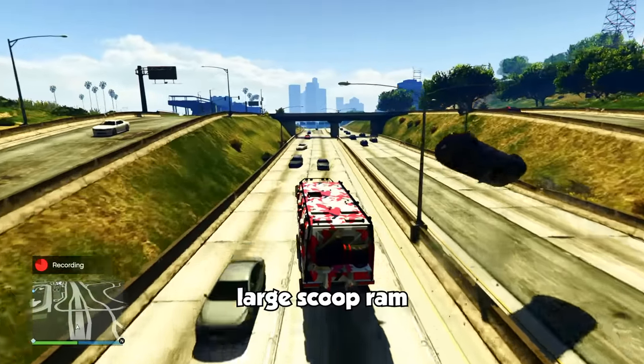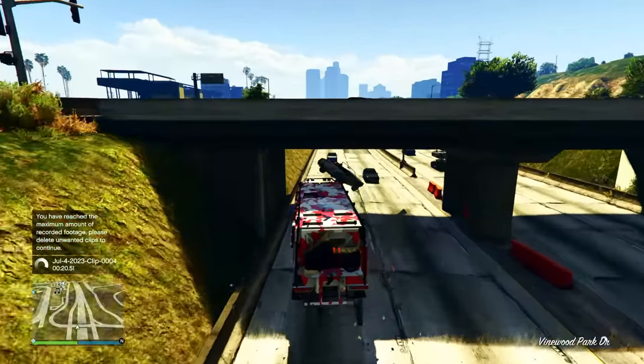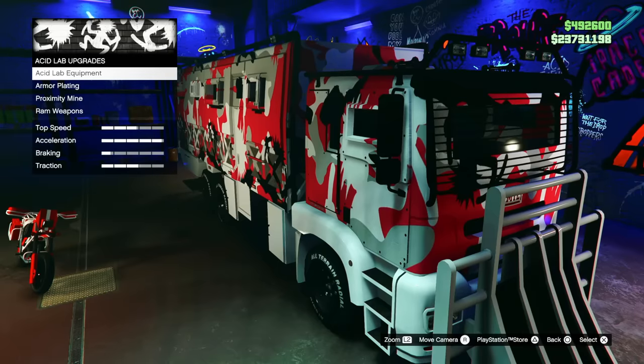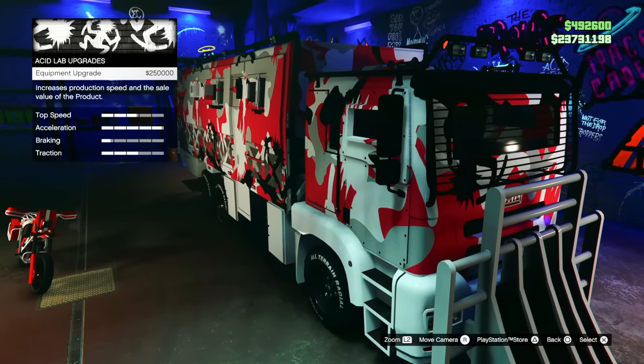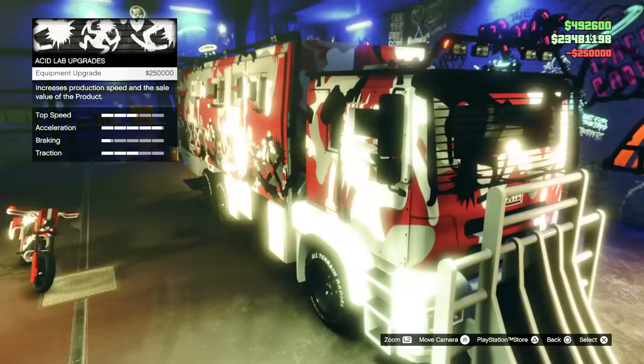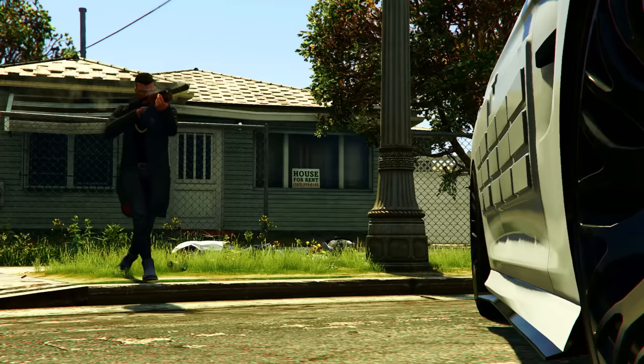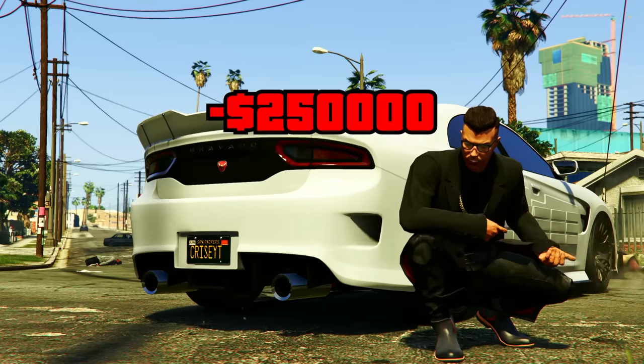Out of all the options I personally prefer EMP mines, but that's just my opinion. There's also a big ram you can throw on the front, which makes cars fly — honestly pretty fun, especially with NPCs in the way. But the best upgrade and the only one that matters in terms of making you money is the equipment upgrade. This is going to allow you to make way more money with the acid lab as well as speed up production speed, so it's definitely worth it. The equipment upgrade costs $250,000.